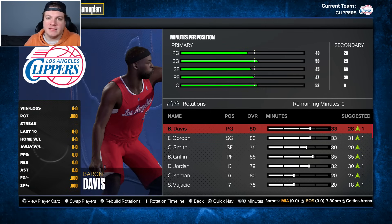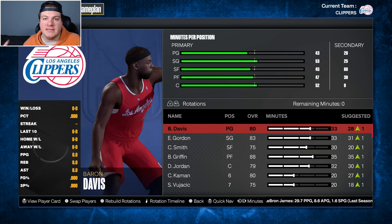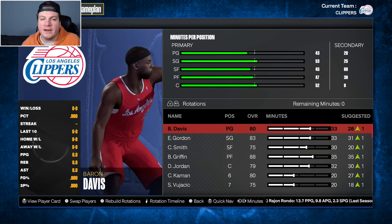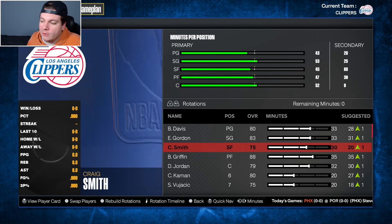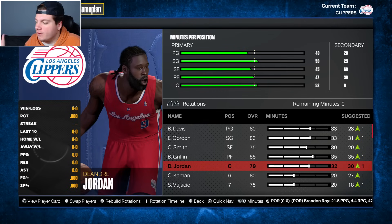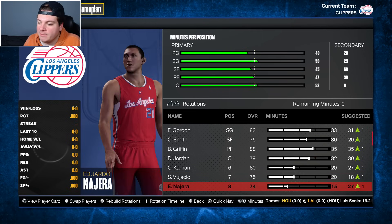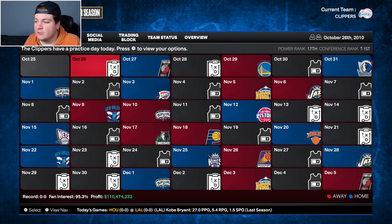Top to bottom this team isn't absolutely terrible — there are definitely worse teams in the league — but I really don't suspect we're a serious threat in the Western Conference. I'd rather be bad in year one and capitalize in the next two seasons. Baron Davis and Eric Gordon are our backcourt, Craig Smith at small forward, Blake Griffin as the clear number one option at power forward, and I'm starting DeAndre Jordan at center. Kamen will be my sixth man off the bench, with Vujacic, Nojera, Luke Walton, and Keon Dooling rounding out the bench.